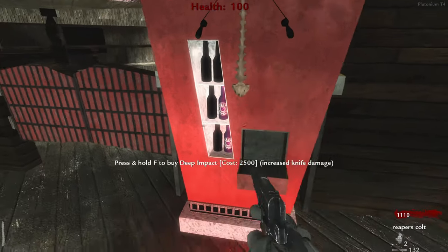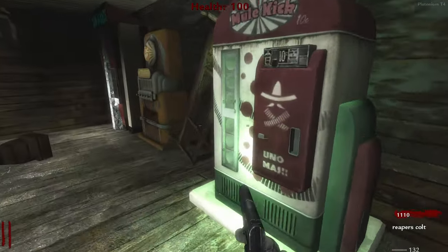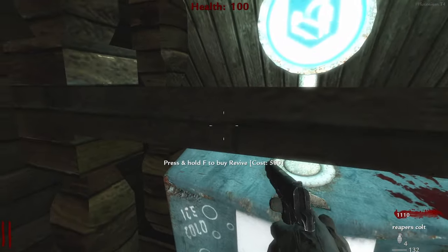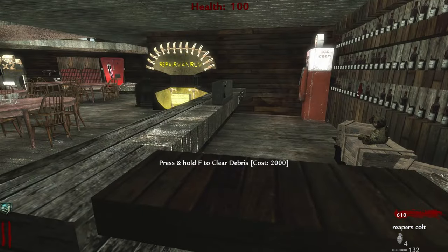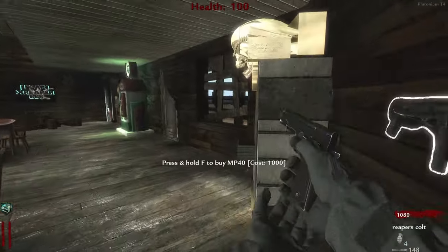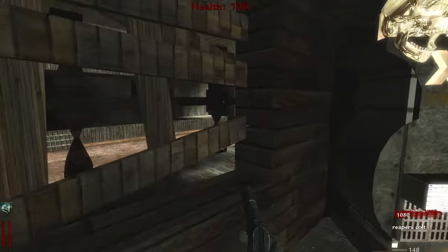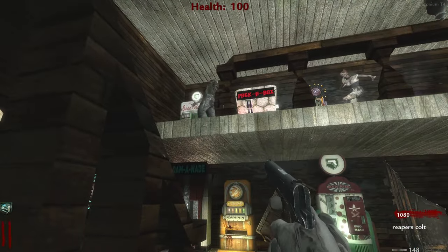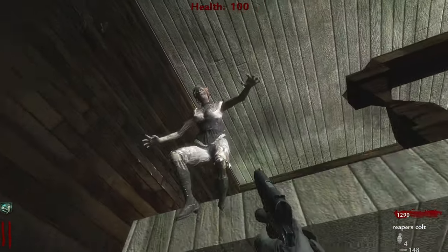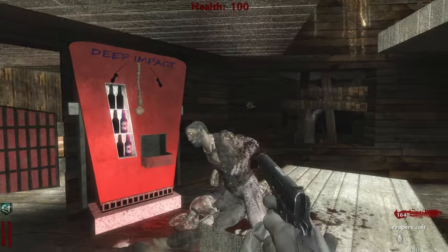So I have these custom perks — deep impact increases knife damage, which is nice. And what is this — powerful explosions? It's not bad but it's a bit expensive. If it was cheaper it would be like a nice little perk for early rounds, but since it's so expensive you're not gonna get it early. I don't know how useful explosions are gonna be later on. They have the Buried zombie models which fits quite nicely with this aesthetic.